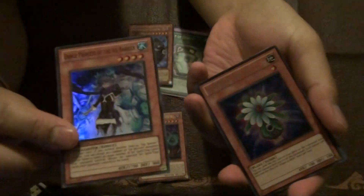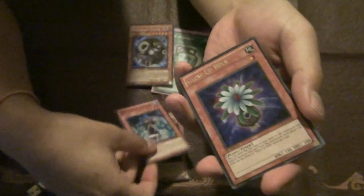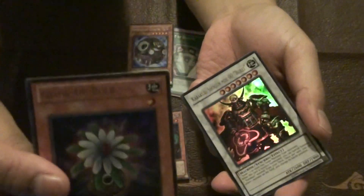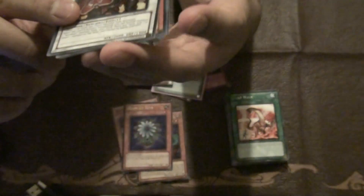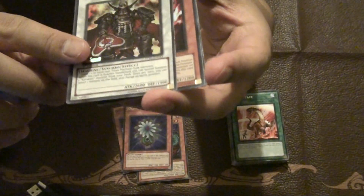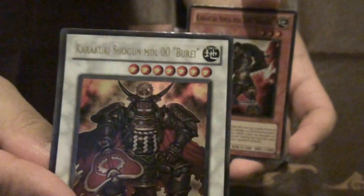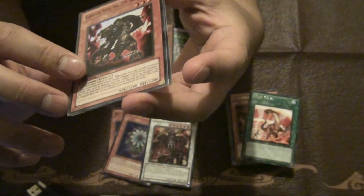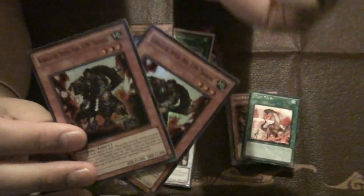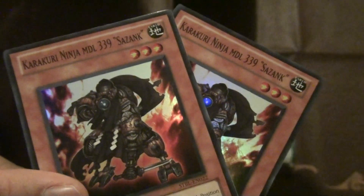I traded for Dance Princess of the Ice Barrier and then I pulled Glow Up Bulb. Also I traded for Karakuri Shogun — I believe that's how you say the name, I don't know, it's kind of weird, they should have named it something else. I pulled one and traded for one because I'm planning to build this deck.